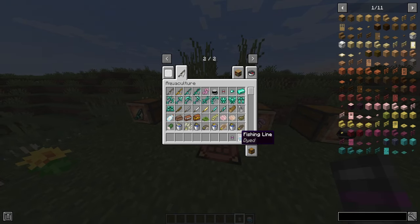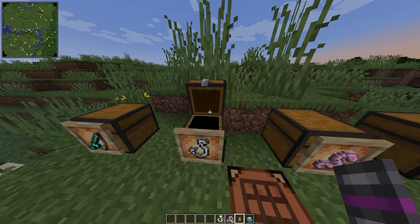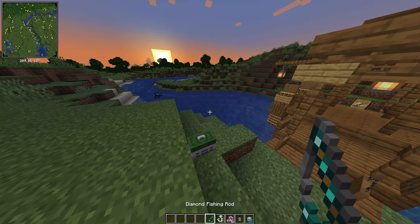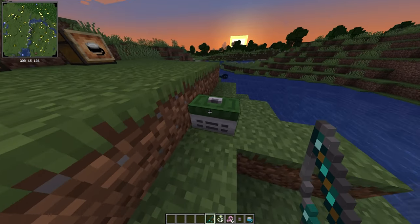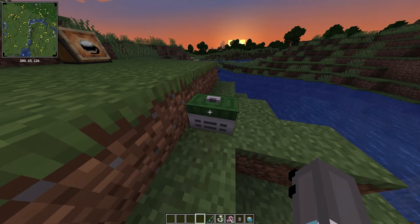Now that we've got our fishing line and bobber, let's take some worms, take the nether star hook, and take a fishing rod. Let me show you how you put all of these cool things onto your fishing rod. That comes in the form of this little box right here — it's really cool, it has a really nice animation as well. You can see it kind of opens up.